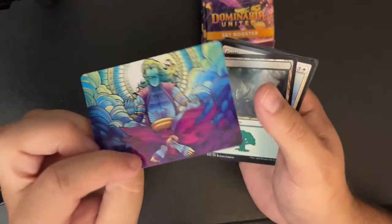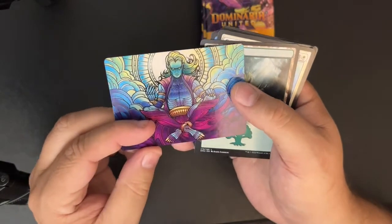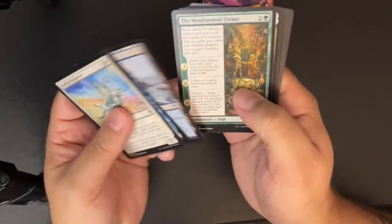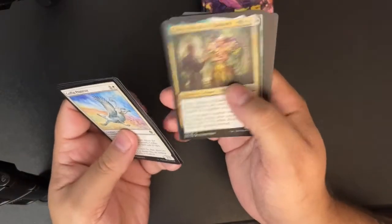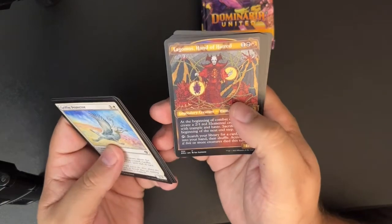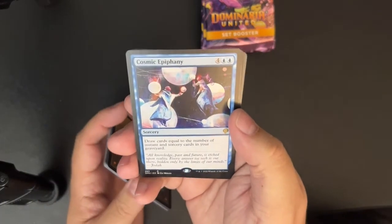Zur Eternal Schemer — yeah, that looks like Zur and that looks like he's scheming. The Weatherseed Treaty, Queen Alinal, Yabamai Iconoclast, Vohar, Lagamos, Cosmic Epiphany.